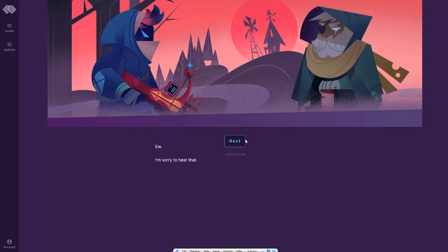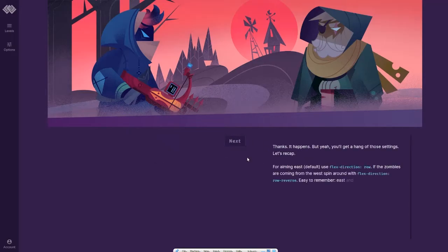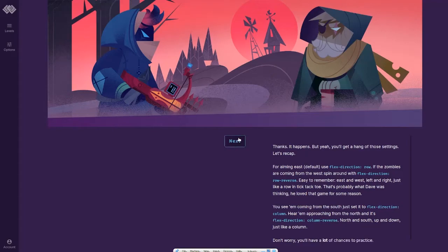Ew, I'm sorry to hear that. Thanks, it happens. But yeah, you'll get the hang of those settings. Let's recap. Aiming east by default — use flex direction row. If the zombies are coming from the west, spin around with flex direction row-reverse. Easy to remember: east and west, left and right, just like a row in tic-tac-toe. You'll see them coming from the south — just set it to flex direction column. Approaching from the north, it's flex direction column-reverse. North and south, up and down, just like a column. Don't worry, you'll have a lot of chances to practice.